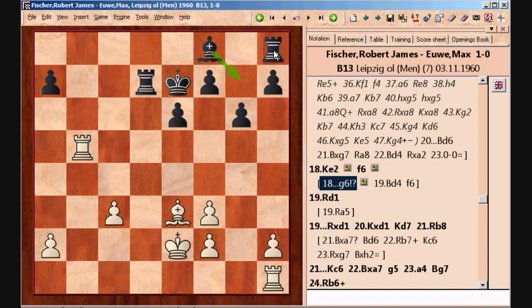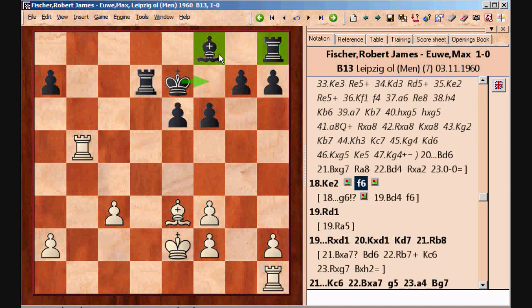After f6, Fischer played a very important move. He noticed that two of Black's pieces are really not doing anything, while one is holding everything together. For White, the opposite applies — two pieces are very active, but Rh1 isn't doing anything. So he trades off his least active piece for Black's most important defensive piece, going Rd1. This basically decides the game. The threat is to capture on d7 and then maybe Rb7. So Black captured, and again tries to get the bishop into the game.